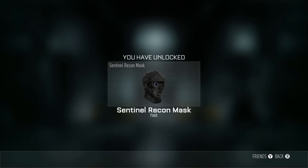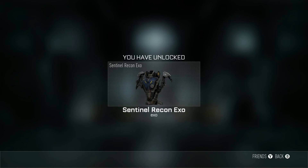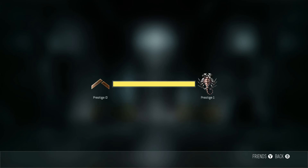Rank one. Prestige. Yes! New gear — let's go. Whoa, that's a lot of stuff. Advanced supply drop. Okay, let's go.